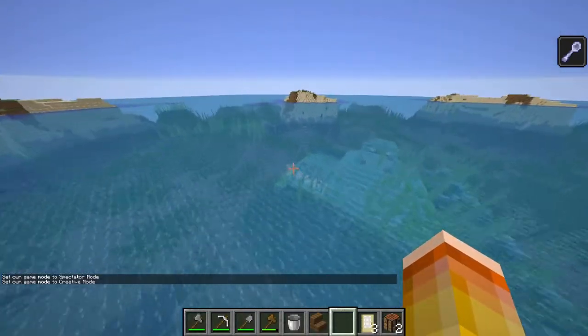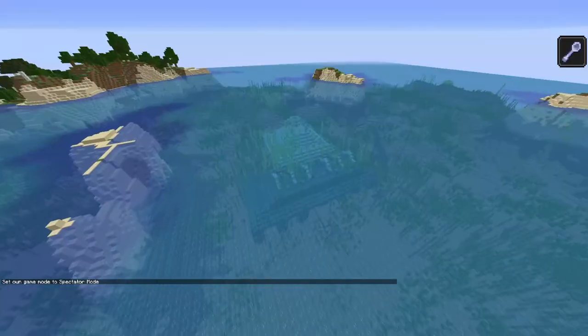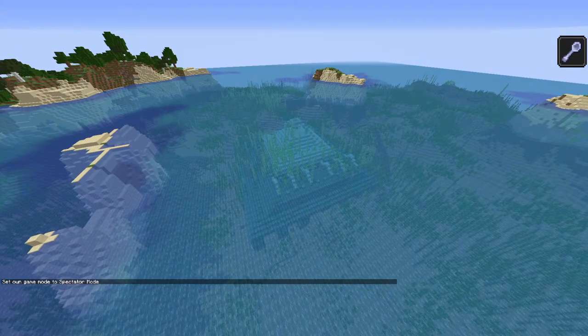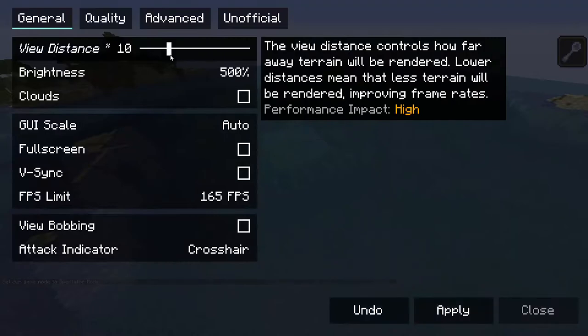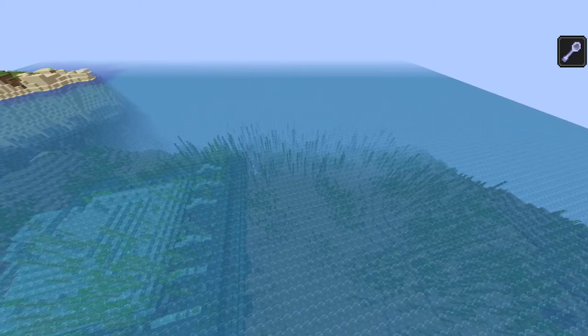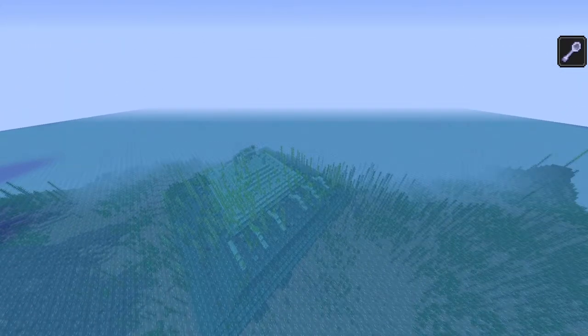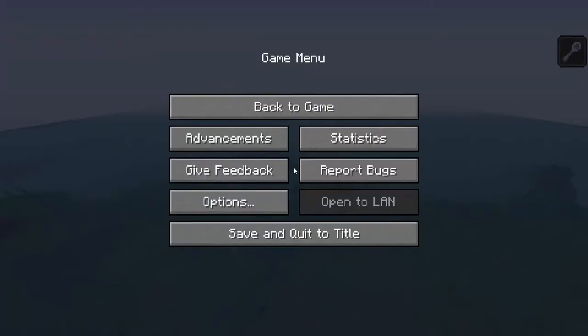For the most part, if you get mining fatigue you're done, unless you've already gotten your gold blocks and maybe you see a cow to drink milk from. The way to prevent this is: when you see an ocean monument, go into your settings and turn down your render distance so the monument isn't loaded in — this makes it so the elder guardian isn't loaded in.